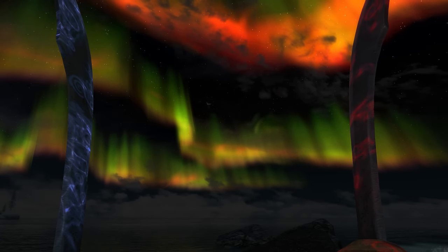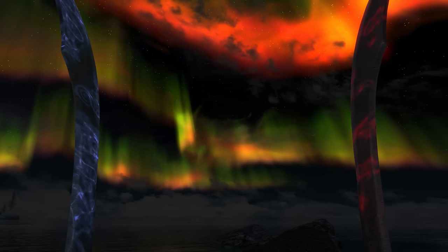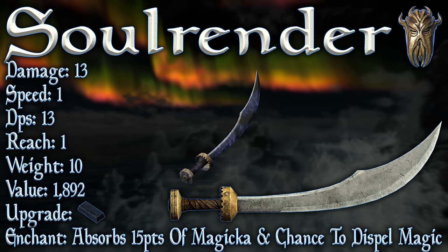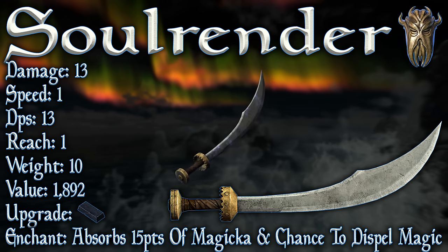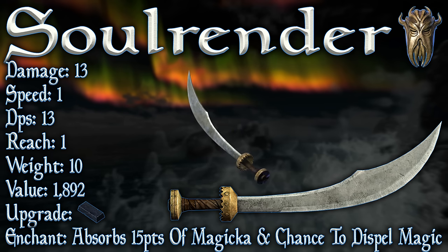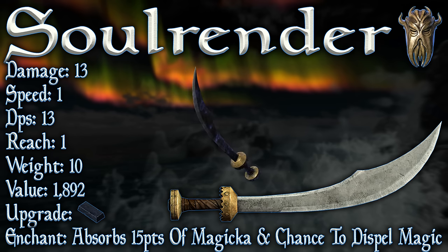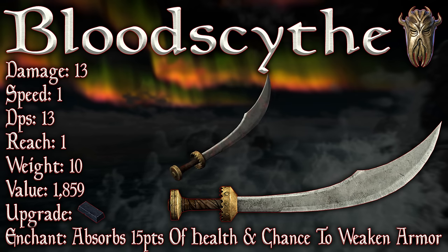Behold, we have acquired the two swords. As pirates rebel against the system, let's rebel against alphabetical order — we're going to look at Soul Render first. It has a base damage of 13, the same as an ebony sword or a Stalhrim sword. It has a swing speed of 1, leaving us with a base DPS of 13, a reach of 1, a weight of 10, and a value of 1892. It can be upgraded with an ebony ingot, however it requires the Daedric Smithing perk, which also doubles improvements on the weapon. The enchantment absorbs 15 points of magicka and has a chance to dispel magic. The second blade, Bloodscythe, has exactly the same stats except for the value, which is 1859. Same goes for upgrading — ebony ingot, Daedric Smithing perk — and the enchantment absorbs 15 points of health and has a chance to weaken armour.